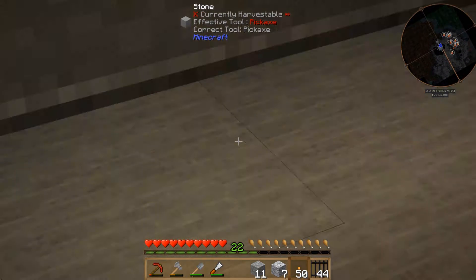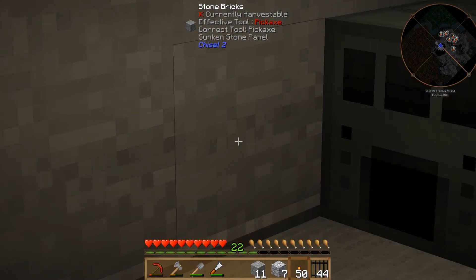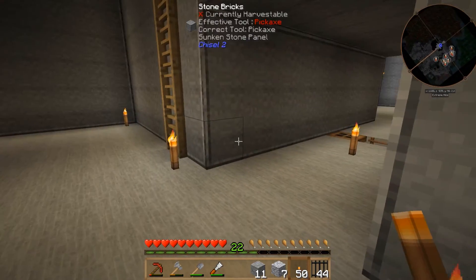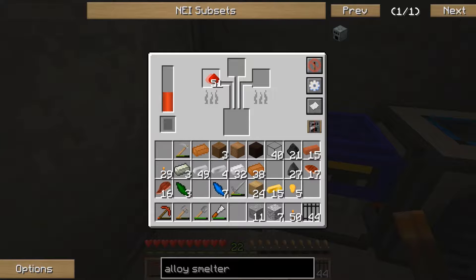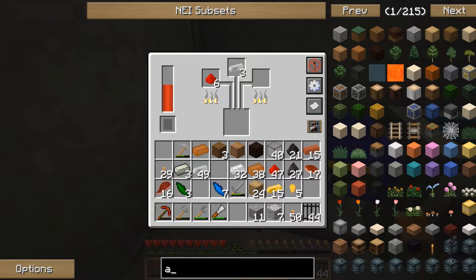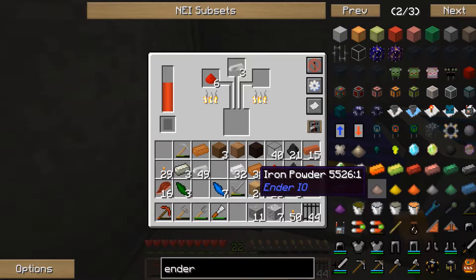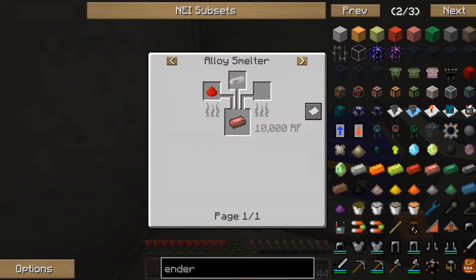Let's pop a torch up to make sure everything is lit. Press Control + F7 to show any areas not lit enough — we are okay. We need redstone and iron for the alloy smelter, so let's put some redstone and iron in there. That's going to make our conductive iron for the Ender IO energy conduit.